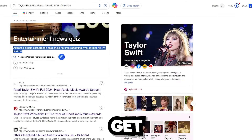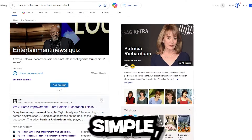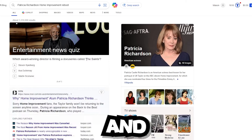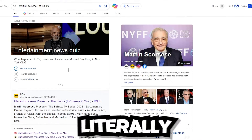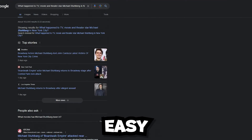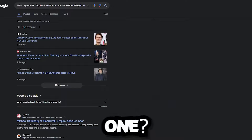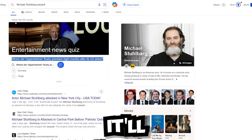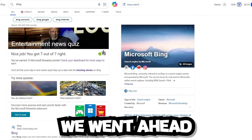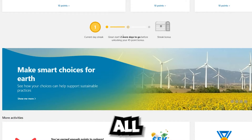It gives you different tasks to do every single day, which is super simple. Sometimes it asks you to search things or do a little research, but it only takes a few minutes. We got all of them done. There's also a daily poll — for example, 'Do you prefer reading a book or watching a movie?' Click your answer and it gives you another 10 points.